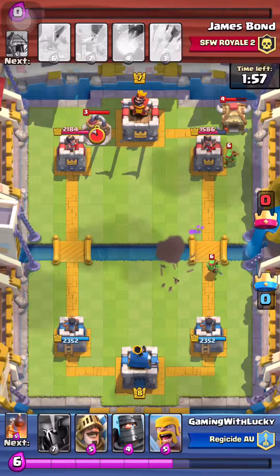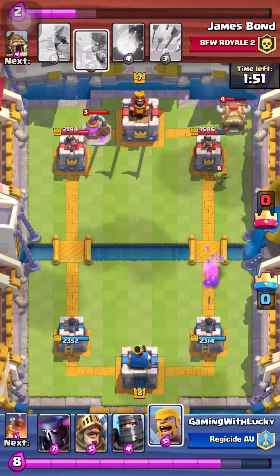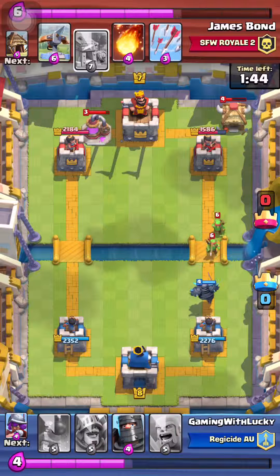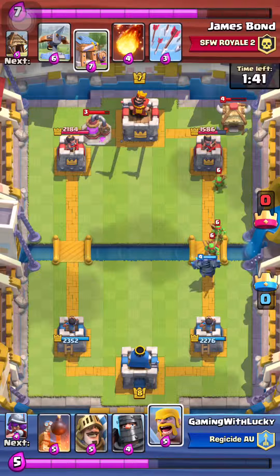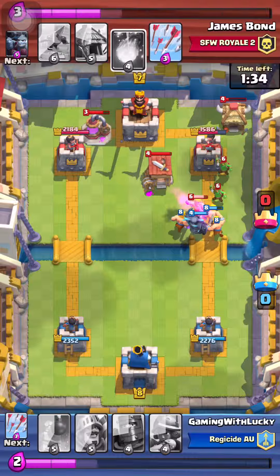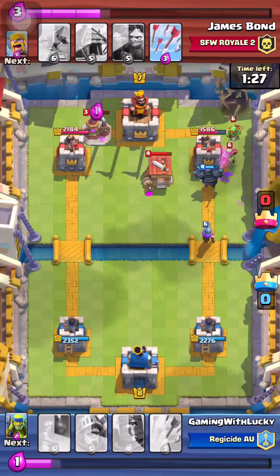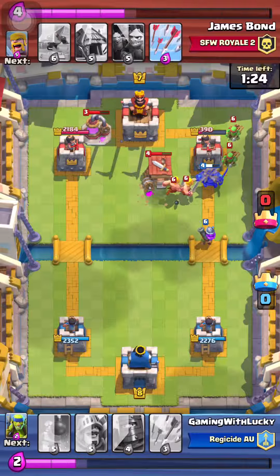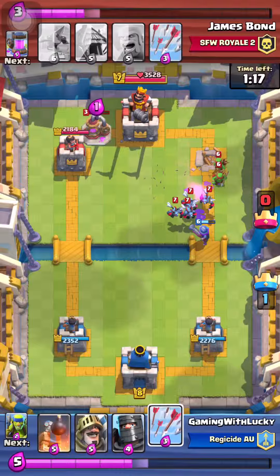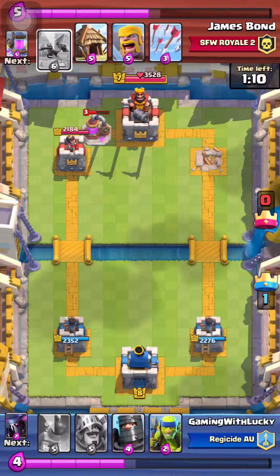This match was a decent match. I wasn't really expecting him to have an X-Bow. Usually when I see Elixir Collector, I think about it having either a Golem deck or a Mega P.E.K.K.A., or even Hounds. And I know a lot of people run Elixir with X-Bows. This game was going pretty good. As you can see, he was hiding his X-Bows pretty legit. I didn't even know he had X-Bow until probably at the end of the game. And you see I do take one of his towers down.